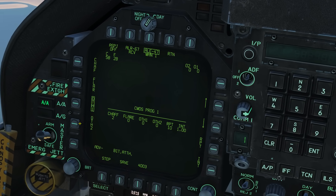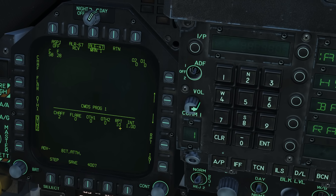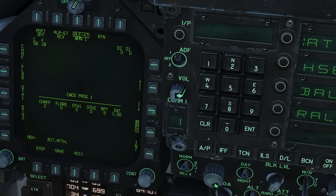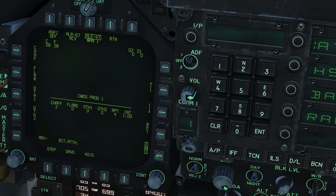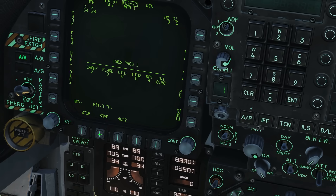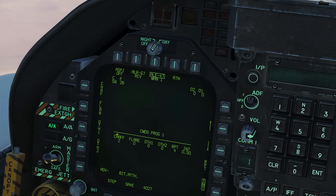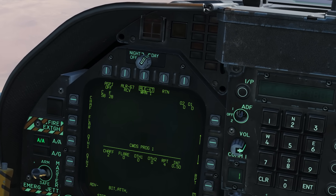These two we can't change at the moment anyway. Instead of a repetition of 10 times, we're going to go to repetition and set it to 4 times. The interval between each repetition, instead of a second we'll go down to 0.5 seconds. Let's press save — make sure we press save otherwise all that will be lost. Now let's press the countermeasures dispense aft button and fire that off.